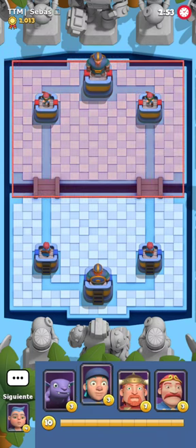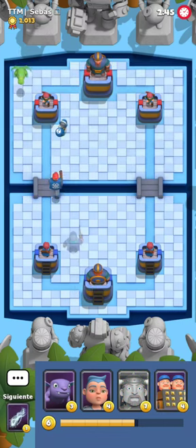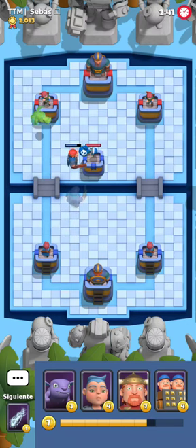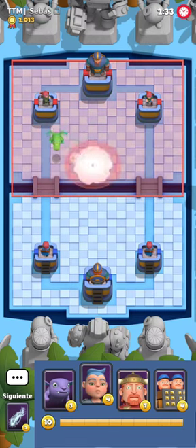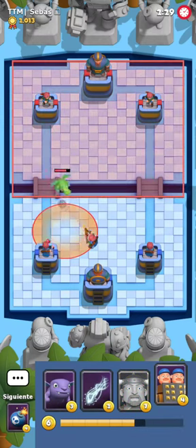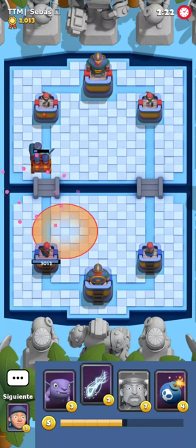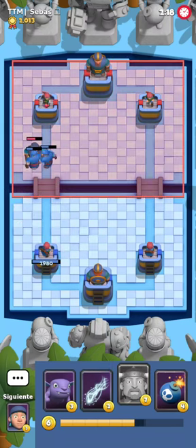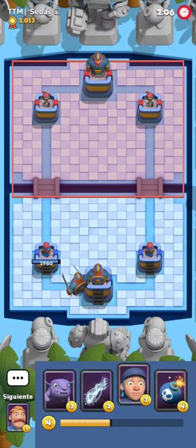Game number three will be against TTM Sebas who has 2013 medals. We start off with some Bomber and T-Rex, and we try to abuse it by playing Thief very swiftly at the bridge, using his Bomber as a slingshot for our push. My opponent deals with my things very easily, so I have to either reset or try to pound on his position. He plays Cyclone on my footman. I'm happy from the outcome — I believe I'm about five mana ahead of my opponent, giving me a very huge advantage.